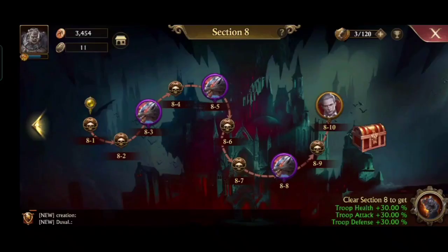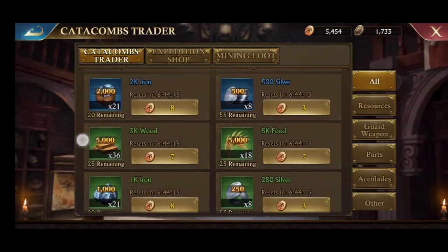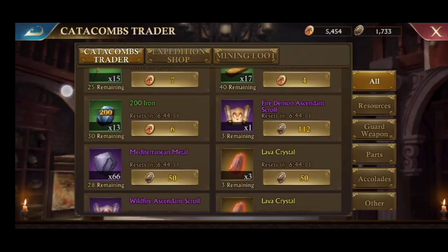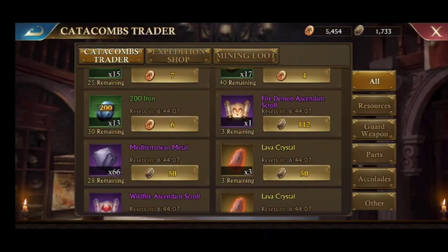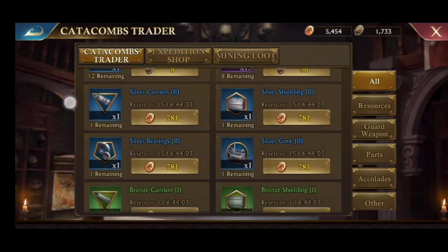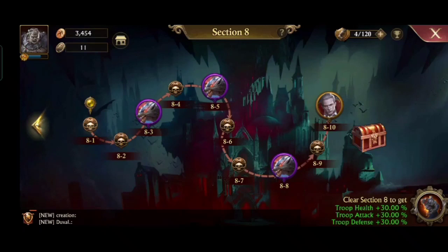Third, it will open all the items that can be purchased by the catacombs trader. And if you pay attention, for resources and guard weapons material you will get more for the same coins. For the blue resource, the amount is twice the green one. Which means if it's a farm account, you will get much more resources, and you don't have to bother farming anymore, just need to log in to the farm at least 2 times a day to use your creation stamina.